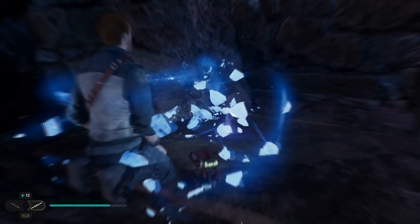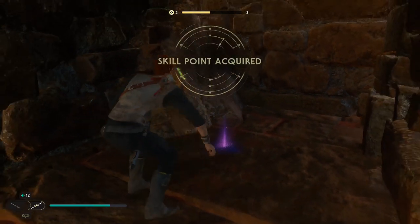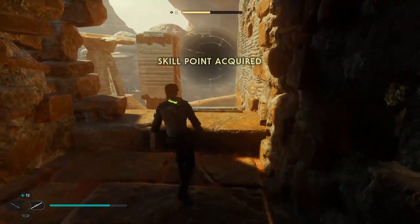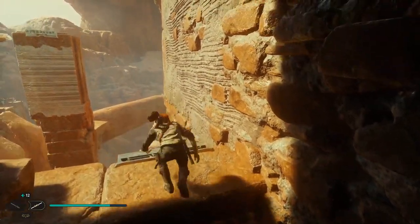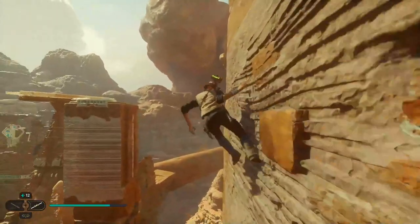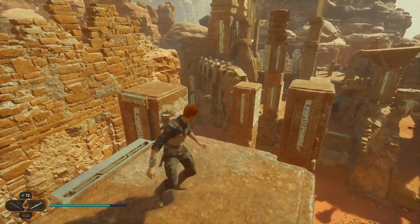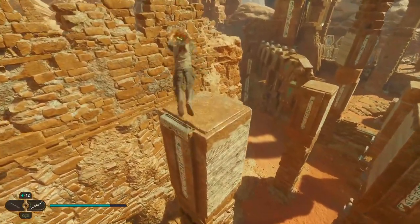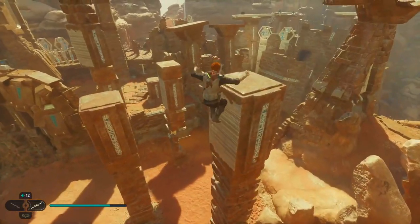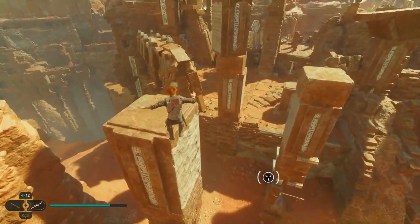Coming back down, the reason you need to get up to the top first is that when you're coming back around, you'll be jumping on top of the pillars as opposed to dashing from side to side through them. Just head your way back down. Double jump, dash, and then you can just double jump down these pillars. Do a dash if you are falling a bit short or if you've jumped at the wrong angle.